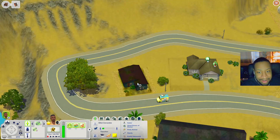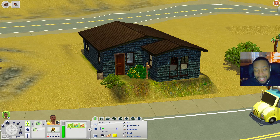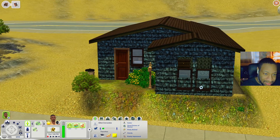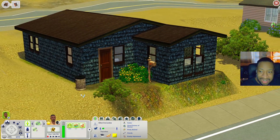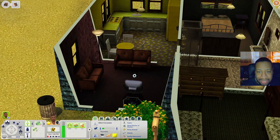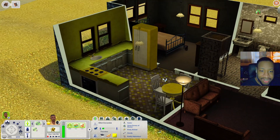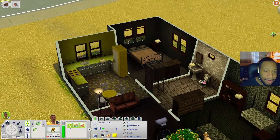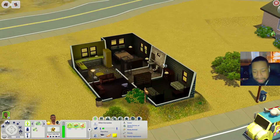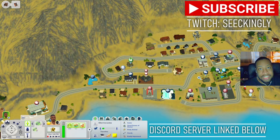I wanted to go back and check out this house I almost forgot about. Look at the window placement — I don't know if that's intentional but it looks kind of old. When you come in there's a living room, kitchen, bedroom, bathroom, and another bedroom — maybe for kids or teenagers.